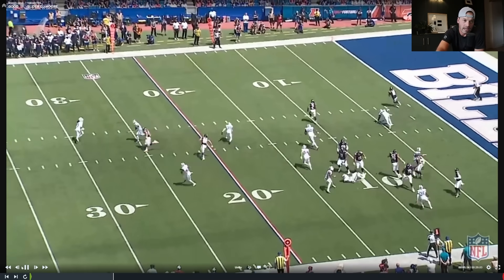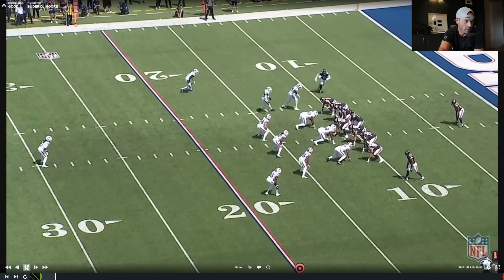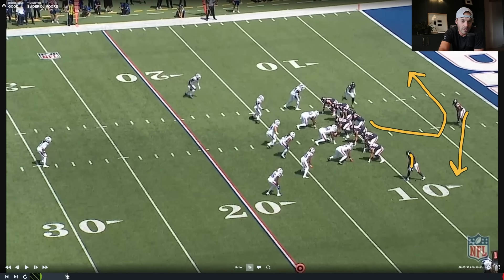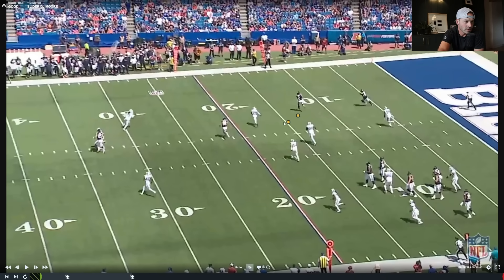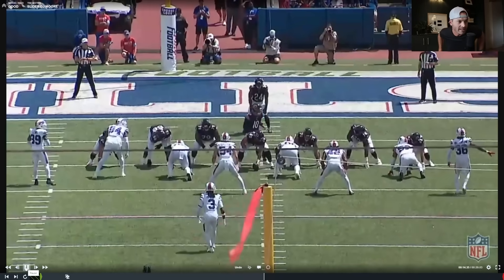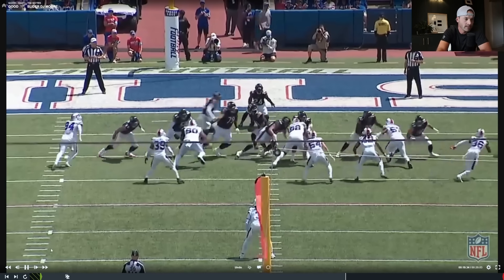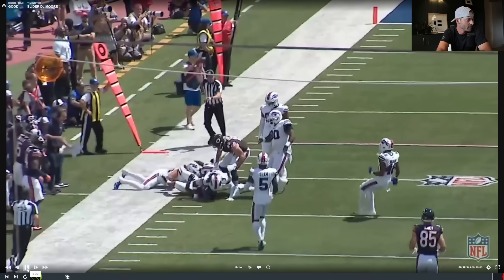Now we've got a little slider to DJ Moore — I am absolutely in love with this play design from Waldron. We motion and sell run one way, Caleb boots out the other. Traditionally you'd have a fullback as the slider — making it look like we're slicing and cutting this backside guy off for a cutback run — but instead DJ Moore is the slider in the flat. We generate DJ Moore catching the ball with six yards of separation between him and the nearest defender. Given how the Bears' offense looked last season, you have to love that kind of creativity. Plus I love Caleb's reverse-out footwork — the rip — reversing out from under center instead of fronting out.